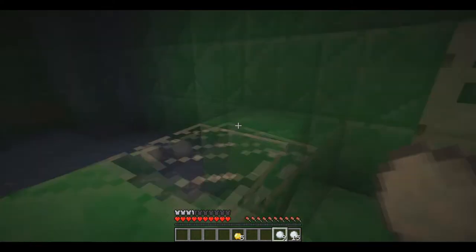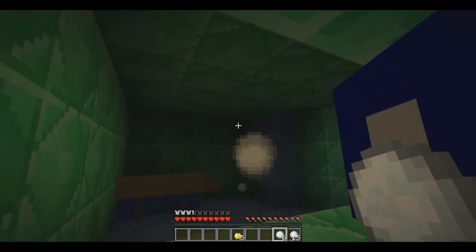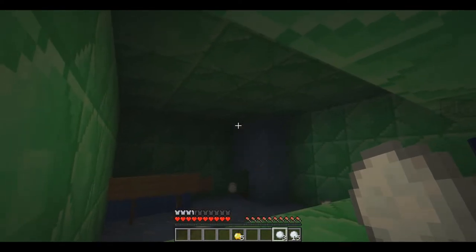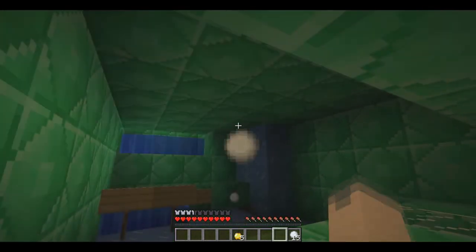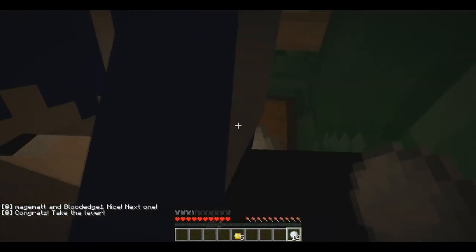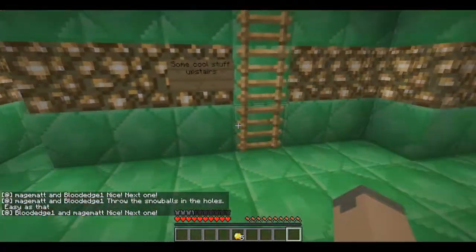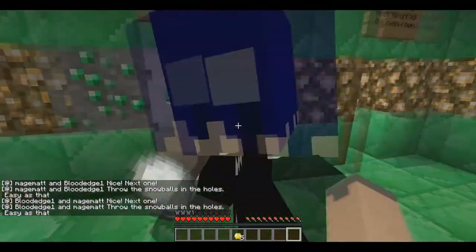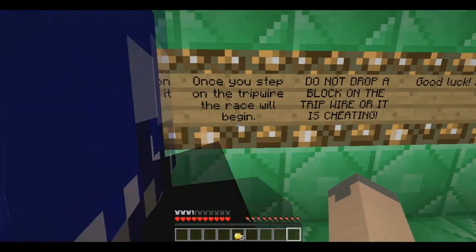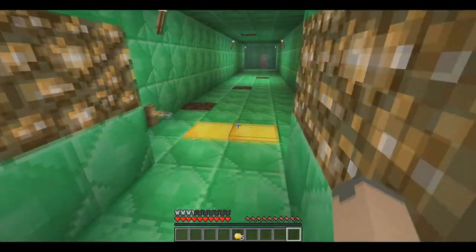Hussar! We've done it! Congrats! Take the lever. Let's get to the next room. Come on, put the lever in. Pull it down. Here we are — another one. Get to the iron door before it closes. Once you step on the tripwire the race will begin. Do not drop a block on the tripwire or it is cheating. Run!